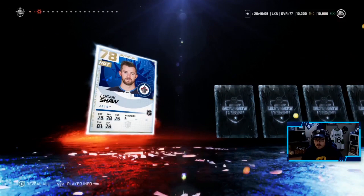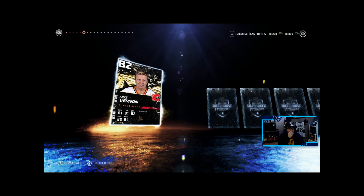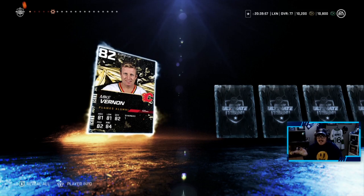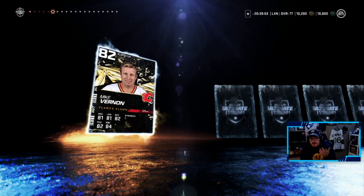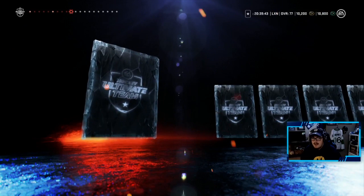A purple 10 is now 86-plus, by the way, not 85. It's an icon — 82 overall Mike Vernon. I don't know if I'd use him at 5'9, but hey, 82 icon, not bad. Chris Tierney, Zach Kassian — come on, I want to see that purple 10 again.